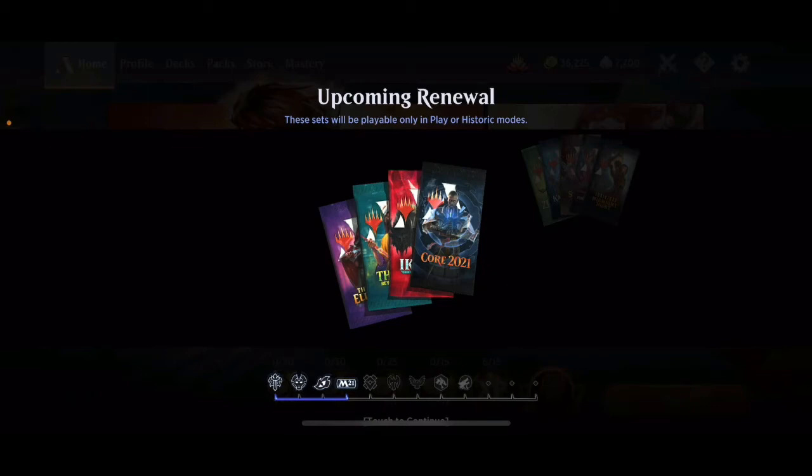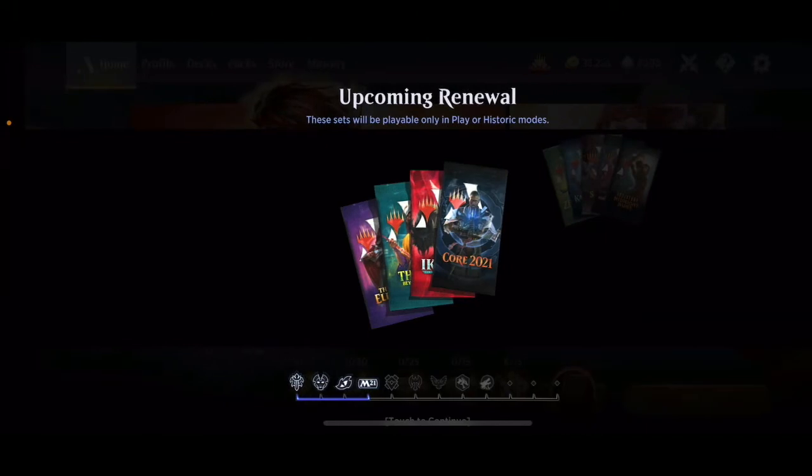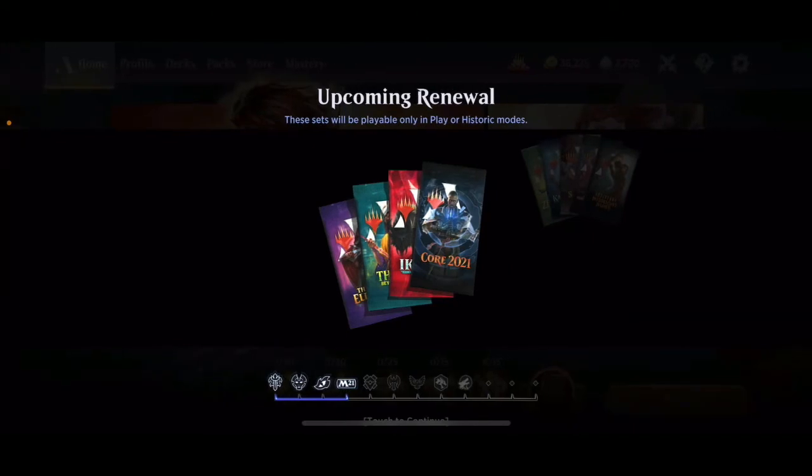And then there's Historic — a different format on Magic the Gathering Arena. In general, standard is an easier format for new players because there's a smaller card pool. Even at its largest we have eight sets, but Historic has many more than that. It takes longer to acquire enough cards, and players who have been collecting longer will have more powerful cards. If you're a brand new or relatively new player, I'd say focus on standard for a while and build up your wild card collection before switching to Historic.